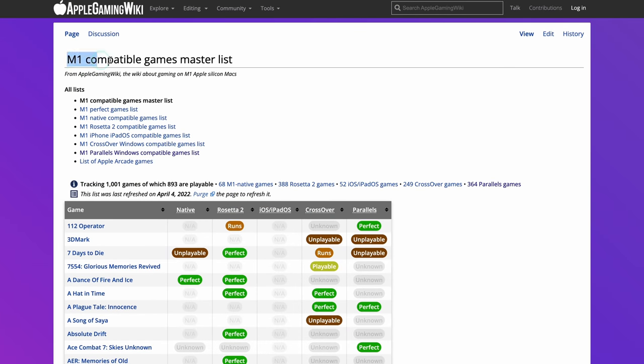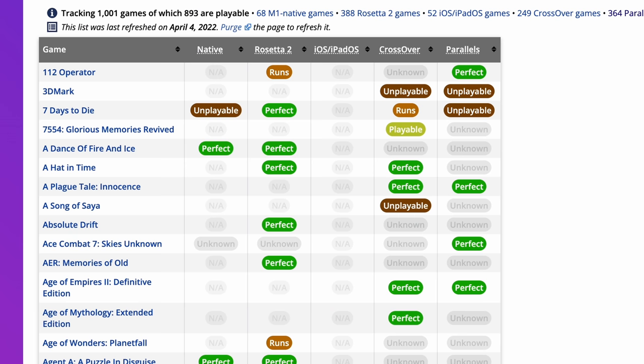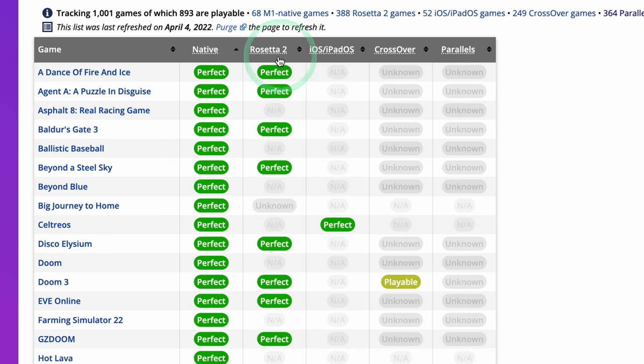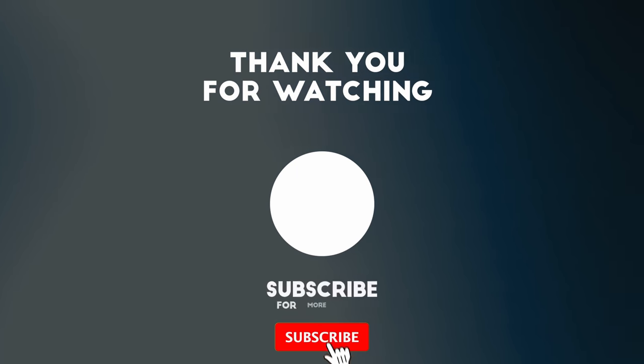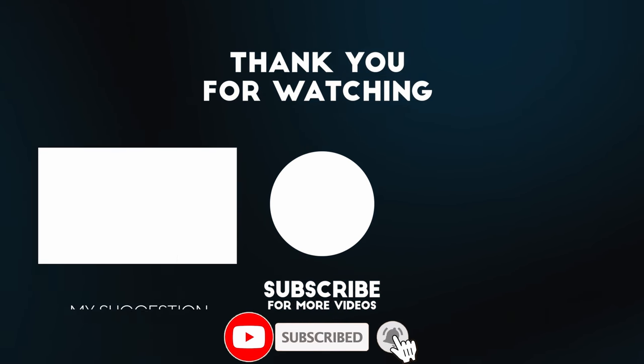So definitely make sure to check out the M1 Compatible Games Master List on the Apple Gaming Wiki website. In this list you can search for native games and Rosetta 2 games, and you can see that some Rosetta 2 games can actually be played natively, which in most situations is going to give better gaming performance. I hope you enjoyed the video — please like, subscribe, and I'll see you in the next video.